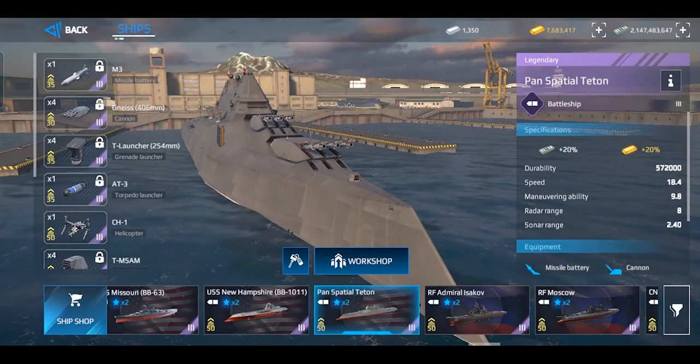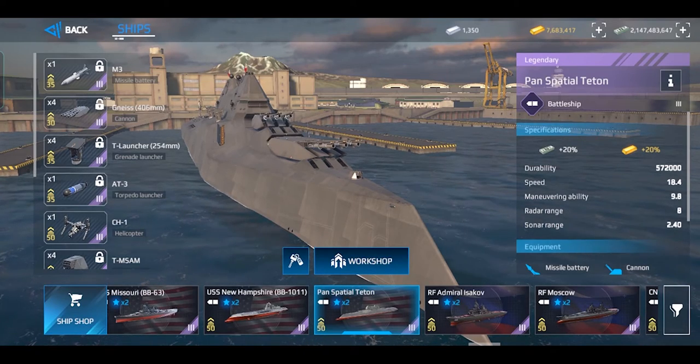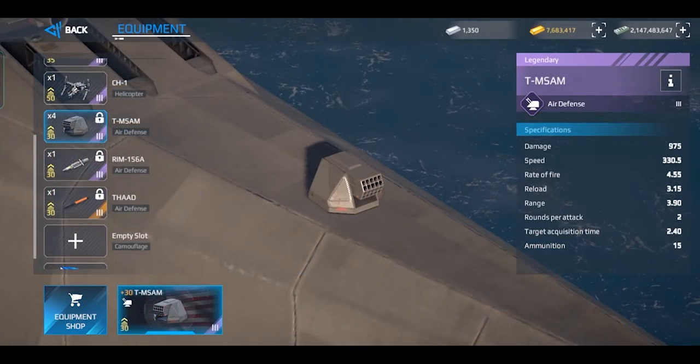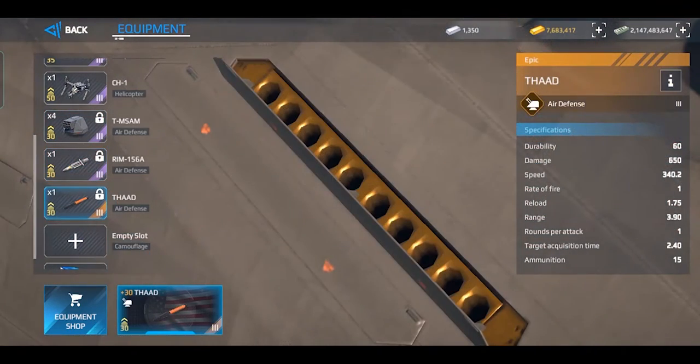Regardless of the reason for its kind of poor maneuverability, the agility that it has is still significantly better than that of IJN Yamato. As for its anti-air capability, it isn't as impressive as that of Watching, but it's better than what Bismarck and Massachusetts have.